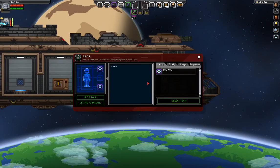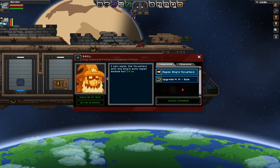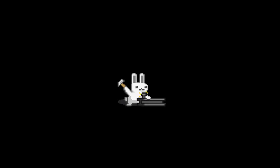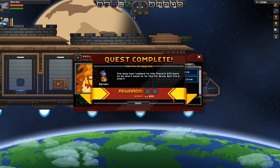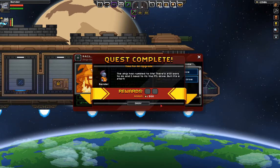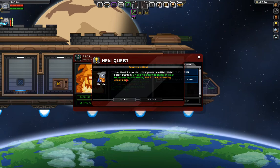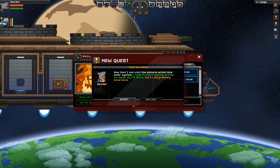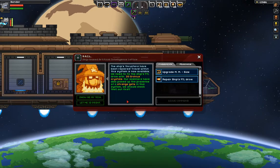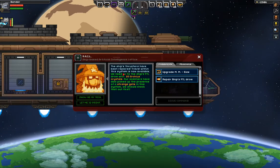Anyway, I could just upgrade or repair my ship thrusters. Issue command: repair my ship thrusters. There's a bunny. The ship has rumbled to life. There's still work to do and I need to fix the FTL drive, but it's a start. So now that I can visit the planets within the solar system, I need to start looking at how to repair my drive. The ship thrusters have been repaired. Travel within the system is now available.